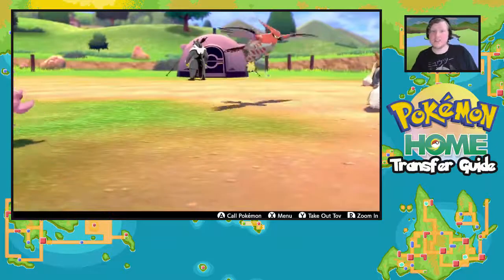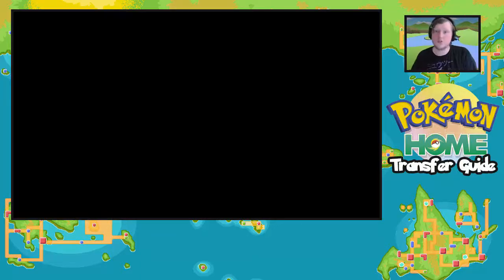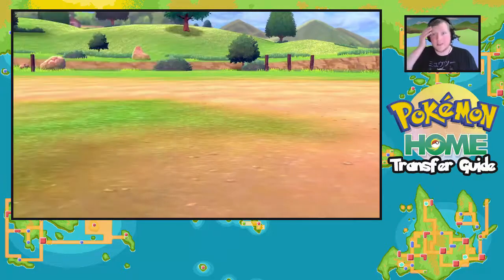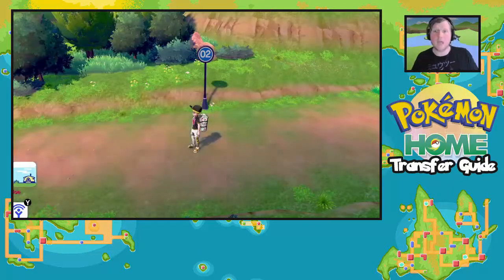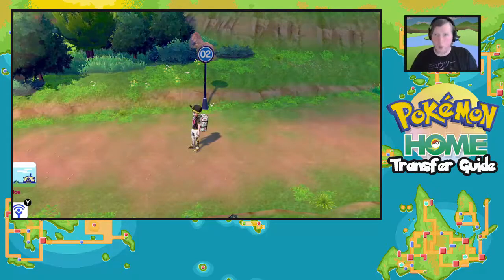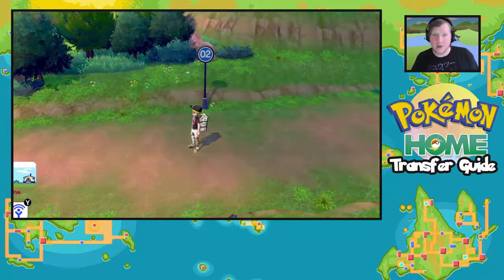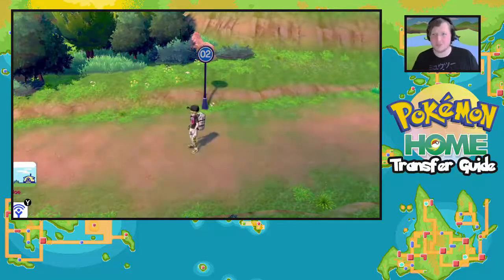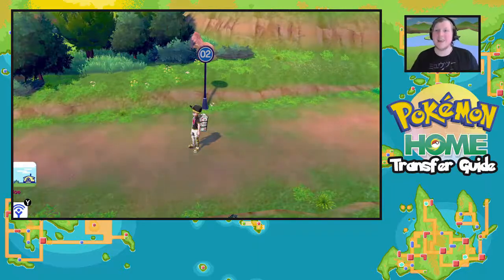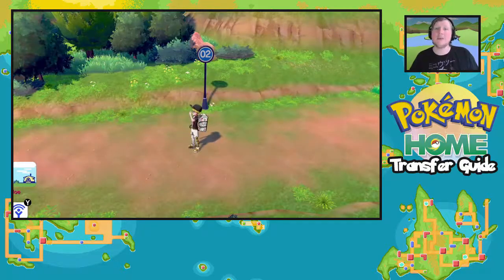And that, ladies and gentlemen, is the Transfer Guide for getting Pokémon from X and Y, ORAS, and Alpha Sapphire to Sword and Shield. If you like the video please leave a like, comment, and subscribe. In the next episode we're looking at the fifth generation — Pokémon Black and White and Black 2 and White 2 — to see how simple, or not so simple, it is to transfer from that generation. Until next time, I'm Lantern Joe — good night!